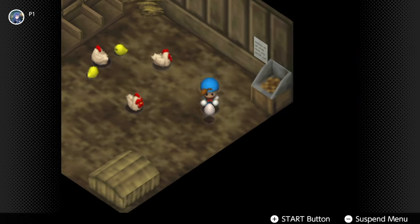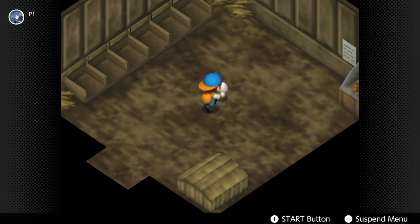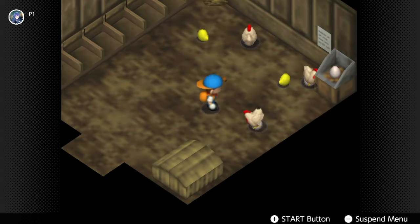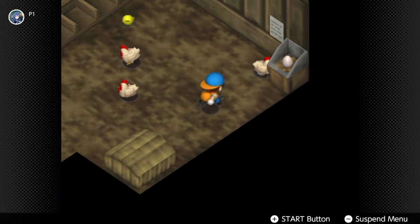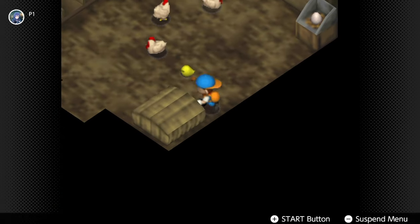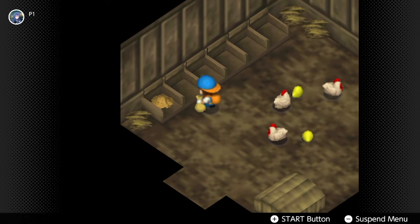Chickens don't actually have an affection level. If a chicken isn't starving, it will give you an egg. You can sell eggs for 50 gold, give them as gifts, or put them in the incubator to get a baby chick. If you buy one chicken and use the incubator as fast as possible, you can fill a chicken coop in just 15 days. With six chickens laying eggs every day, that's 300 gold — even after paying for feed, you still net 240 gold per day.